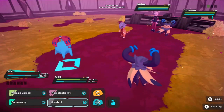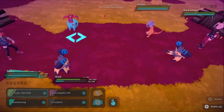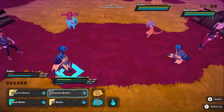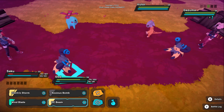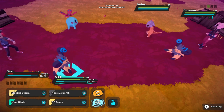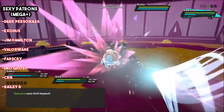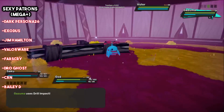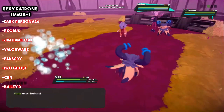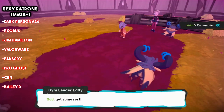Anyway guys, that was a brief explanation of all the status conditions in Temtem. It is important to understand how these work because it will help you strategize your team a lot more efficiently. Let me know what Temtem guide you'd like to see next — I've still got a lot in the works. If you are a fan of monster taming games like Temtem or want to explore the genre further, definitely subscribe to my channel because I put out new videos every single day. You can check out my Twitter, my Discord, and my Patreon — all links below. Special thanks to the patrons, especially Jim Hamilton, Drogo, Stark Persona, and Exodus. We'll see you guys next time.